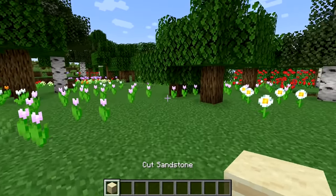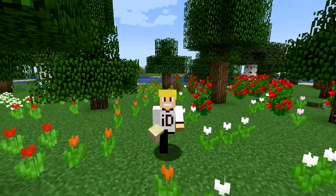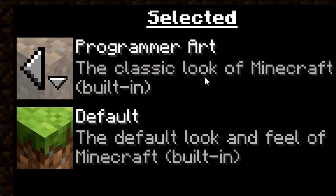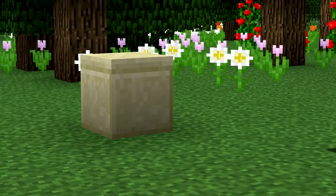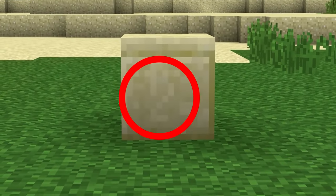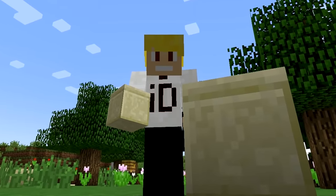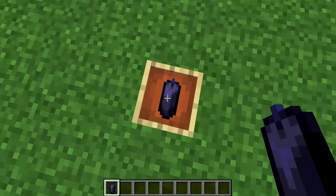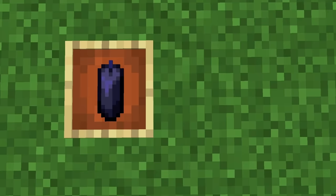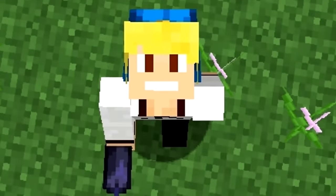Number 32. Cut sandstone is a nice little block. There's nothing out of the ordinary with cut sandstone, but if you switch to the programmer art resource pack, the block looks a bit weird. If you look at it closely, you'll notice there's what looks to be a number two engraved on the sandstone. Number 33. Does the black candle when placed in an item frame look like a mouse — a PC mouse? That might be a bit of a stretch, but I can kind of see it.